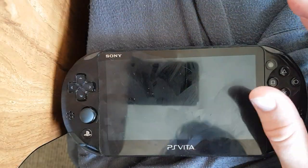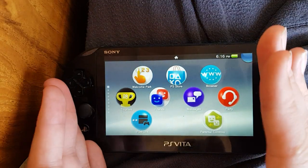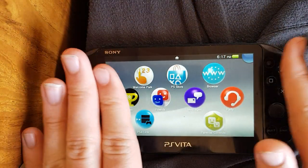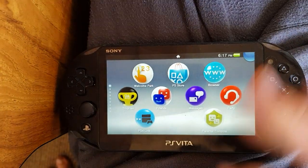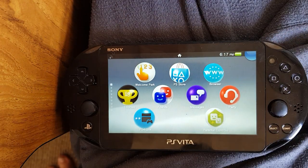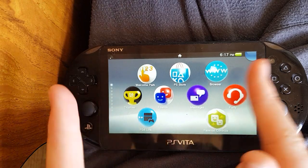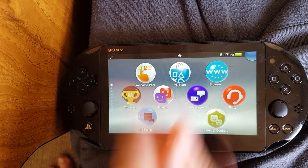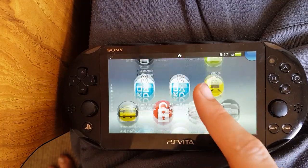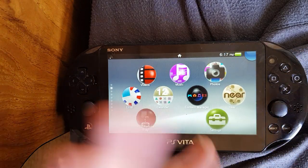Hey guys! Today I'm showing off a devkit feature. On development and testkit consoles, and also on retail consoles that have kex2x or just swap the files over manually, any sort of testkit mod on the retail will work as well. Basically, there is a mode that is intended for when you're at game conferences or game conventions and you want to show off your game you're working on, but you don't want people to access the main menu, open the content manager and copy the game out, or mess with the debug settings or whatever.